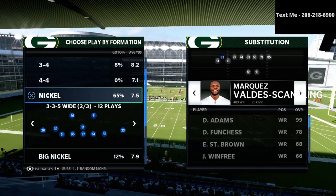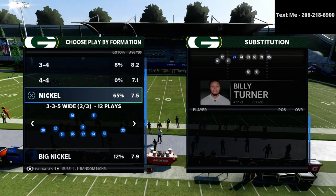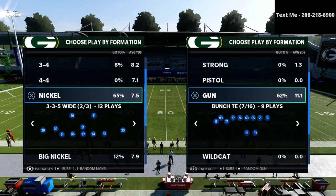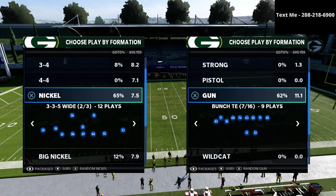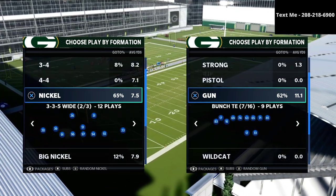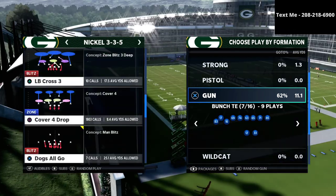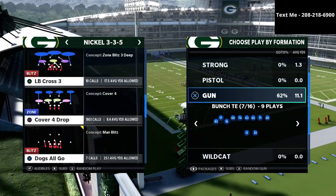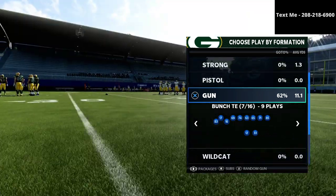In this video I want to talk specifically about the bunch tied in offense. If you haven't already gotten my bunch tied in offensive guide, I have a full Jets playbook guide that breaks down the bunch, the bunch tied in, and the trips tied in offset. As you can see, these are three of the best formations in the entire game, and you can get those in the description of this video.